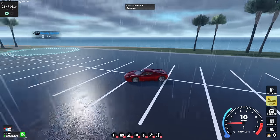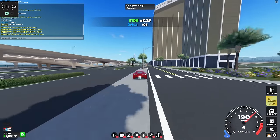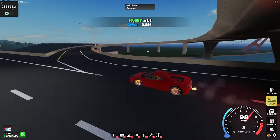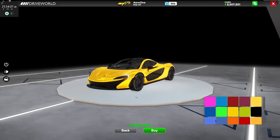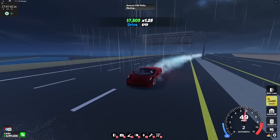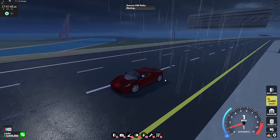We are almost 24 hours in and I have $2 million, which means we're halfway to the Yesco. Here we're finally at 24 hours and I have a total of $2.2 million. Once I stop I'll get $2.5 million, which is actually enough for the Arrow 1. But getting the Arrow 1 and fully maxing it will take longer than grinding the Exotica. We're about to get $3 million and then we have $1 million left and we'll finally have the Yesco.